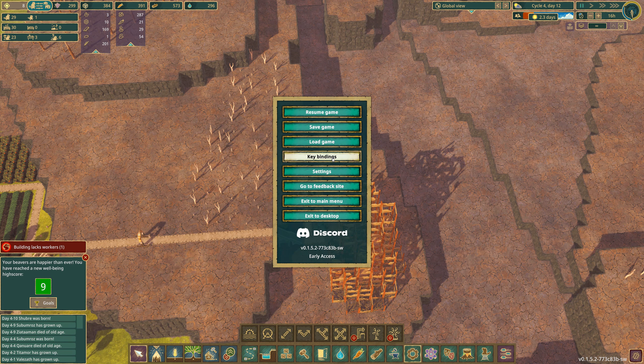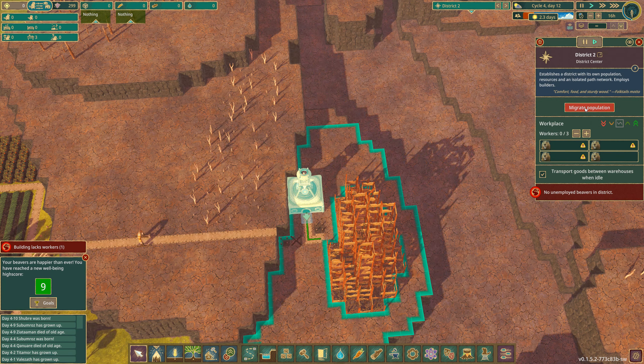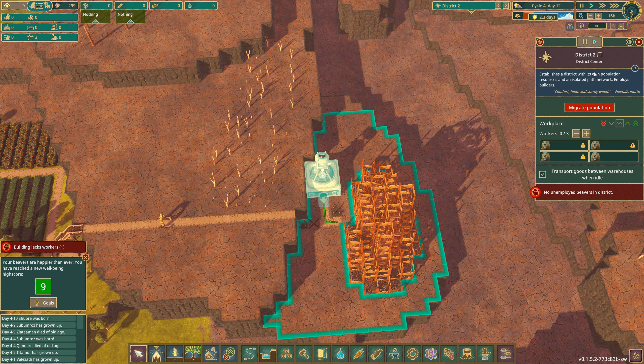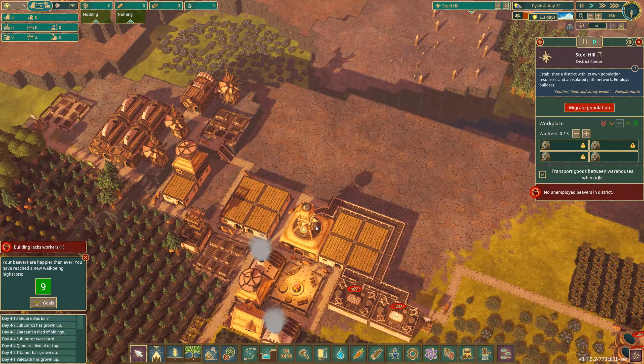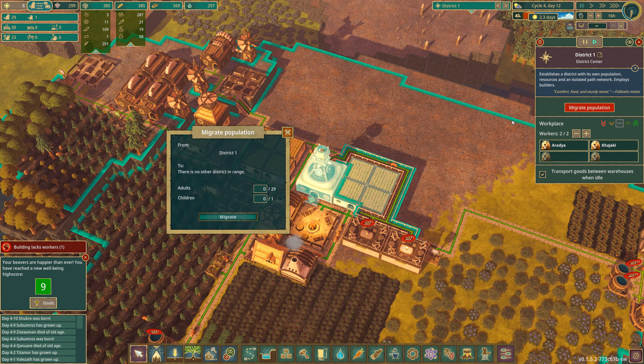I'm trying to find how do I shift something in terms of migrating population. I can't migrate population there. District 2 — we'll call this Steel Hill. That's what I'm going to call that. So if I click migrate population — there is no other district in range.